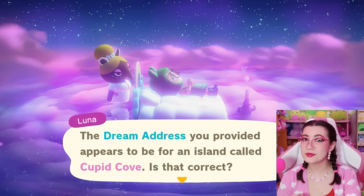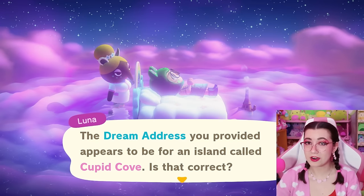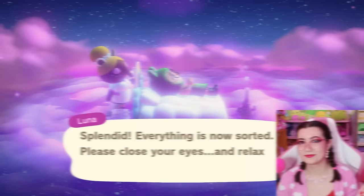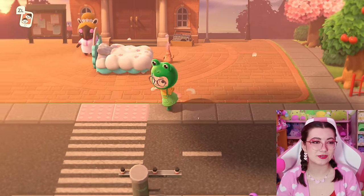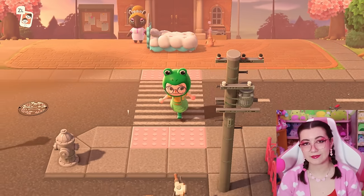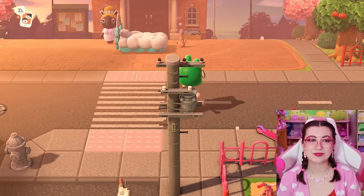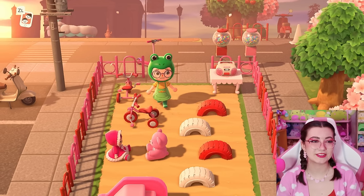The next island we're going to be touring is Cupid Cove by the lovely Luxie Games over on Twitch. This is a super cute city-core Valentine's Day island, so I'm very excited to see a city-core version of a cute little V-Day island. Let's go ahead and dream on in. We're here on Cupid Cove — the little flag is so sweet and precious. We've got a beautiful road custom design. Props to everyone who can do these because I would lose my mind trying to put down all of these codes. We've got a little park down here — I love that it's all Valentine's Day colors, so sweet.